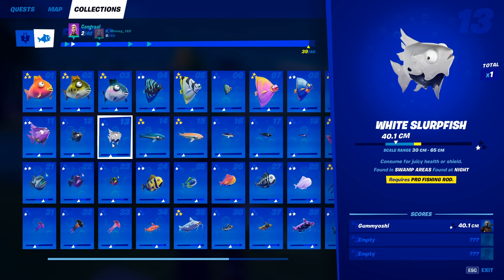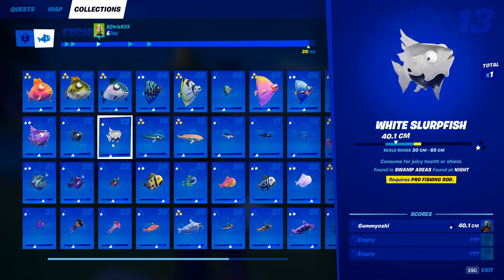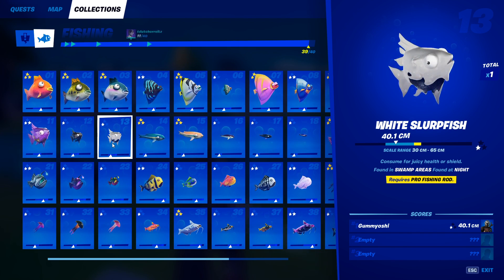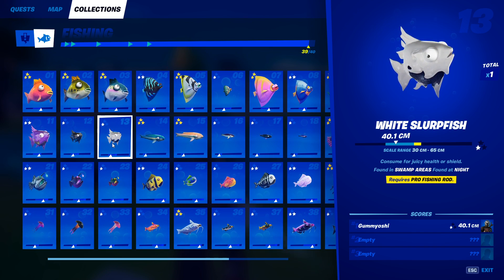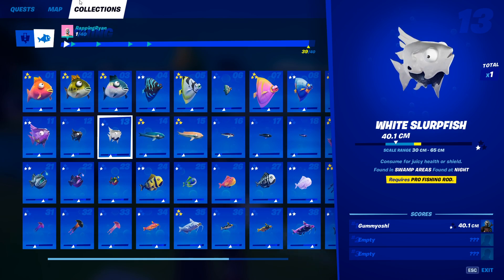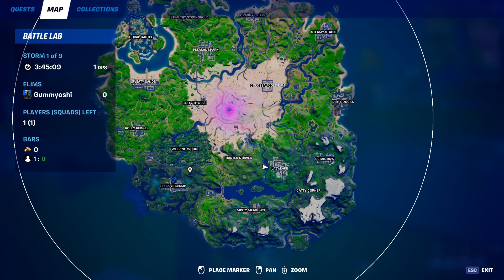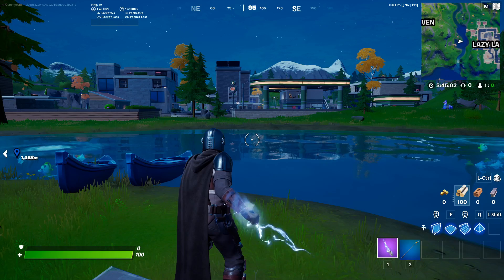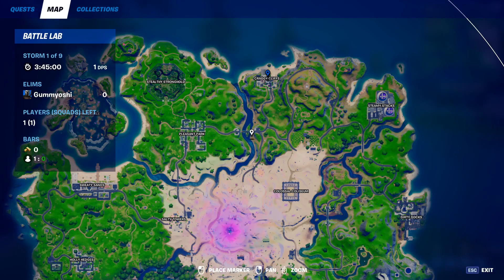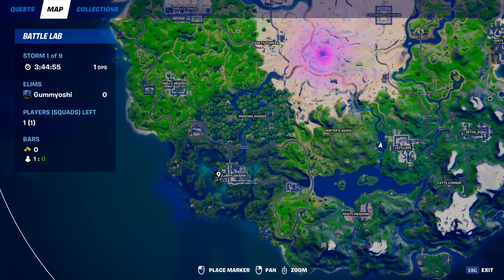For our 13th fish, the white slurp fish, this can be caught in swamp areas at night with a pro fishing rod. I believe this fish has the most specific requirements out of all of them, so this will be one of your more difficult ones to catch. You are going to need to go to Slurpy Swamp, put your battle lab on nighttime setting, and to get a pro fishing rod, come over to this building in Craggy Cliffs, break all of the different fishing crates, and you'll almost guaranteed get a pro fishing rod. Then come on down to Slurpy Swamp and get this fish.